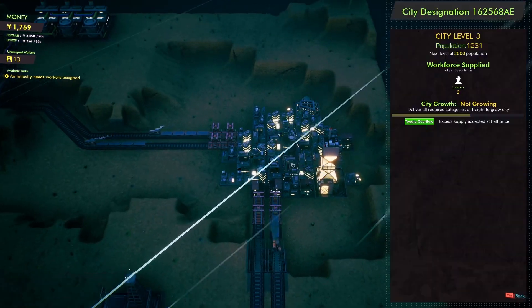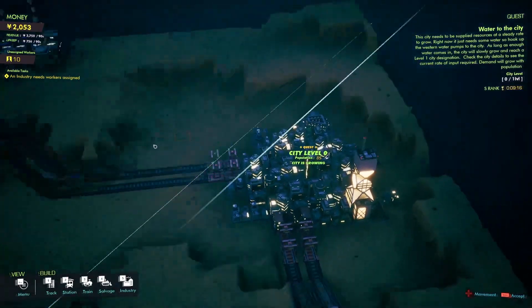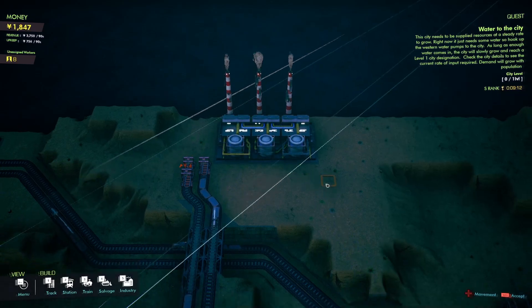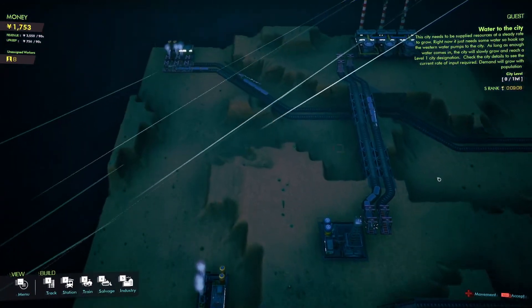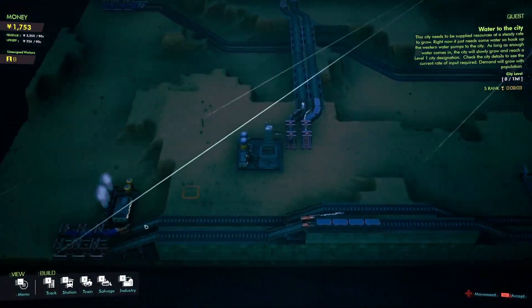The city is now growing. We're at 10 out of 10 — gorgeous! The workforce is supplied. Let's go ahead and turn on the workers we're receiving from the city. More water will be delivered and the city will soon upgrade. They also require salt, and I believe we can increase the production of these buildings by leveling them up.